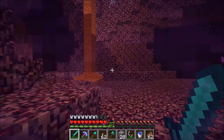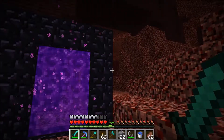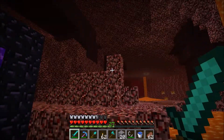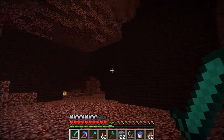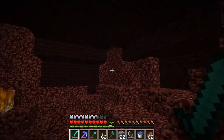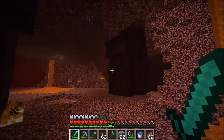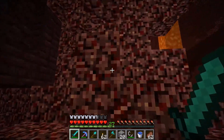It pops out of the portal - boom. Nether fortress right there. Couldn't have planned this any better. That's a blaze spawner up there, that's what I'm swinging away at, and I'm just trying to figure out what's the easiest way to get in. I'm thinking maybe here... not liking that. Maybe let's check over here. What are the odds of finding a nether fortress like this - that's perfect.